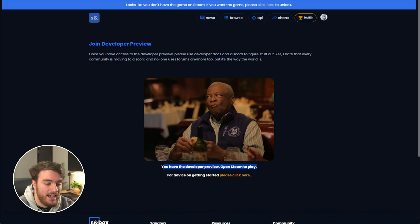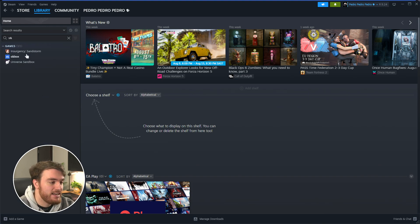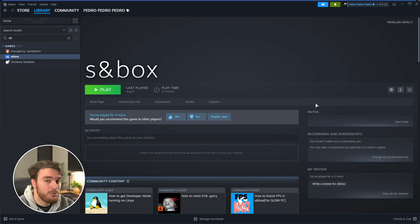Just open up Steam and you can find it there. Open up Steam on your system, search for S&box, and you'll find Sandbox here. That's it — you can now just click play, and boom, you're playing the game.